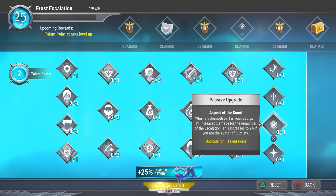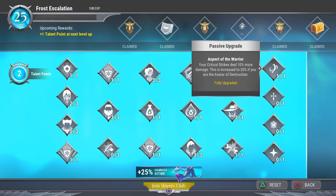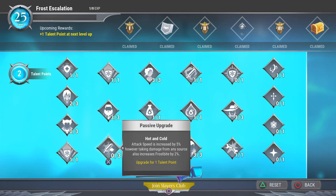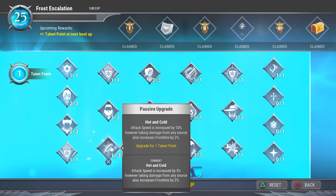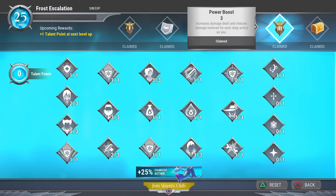You might think the healing avatar is a good choice, but too much healing without enough damage means you'll be stuck in escalation forever — the builds I provided already have enough survivability and damage. With two points left, rather than risking the freeze-inducing avatar, I'd suggest adding two points into Hot and Cold. It only increases your frostbite by 2%, but you gain 15% increased attack speed, which means more DPS and more crit chances to reduce frostbite through your avatar. So that 2% trade-off really isn't that bad.